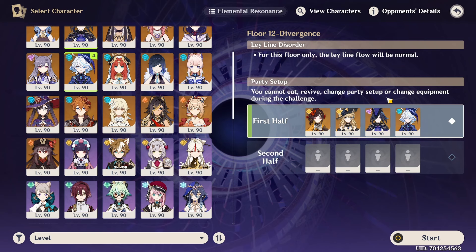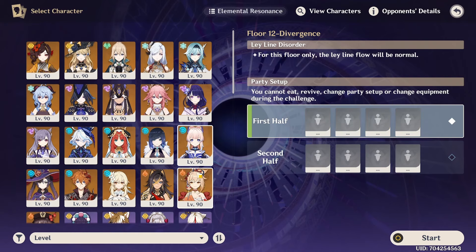I don't think we are gonna die in this. But the question is, how many stars can we get? Definitely not all stars — this is not a 36-star run. But we might still be able to get like two stars per chamber. That would be pretty nice. Anyway, let's build proper teams now.